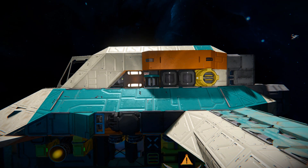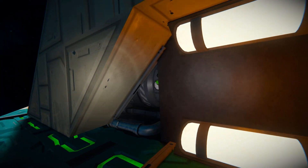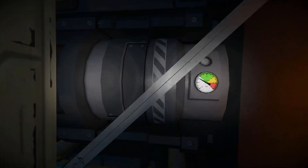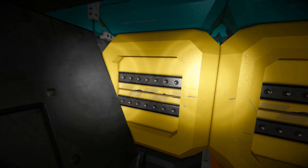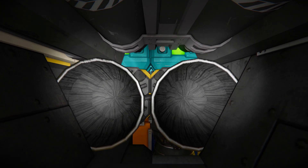Coming over to here, we can see even more stuff crammed inside this thing. We've got an ejector, air vents to suck in oxygen to refill our tanks, an ore detector, interior lights, and right behind here we can just about see what looks like a hydrogen tank. And just below that, if we come down and underneath, we can see some very sneaky hydrogen thrusters in the middle of this ship, which will help us slow down as well.